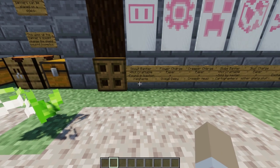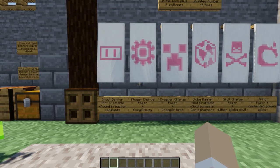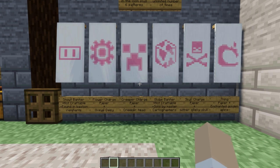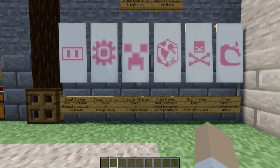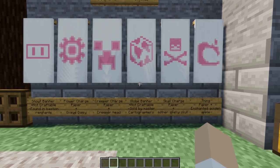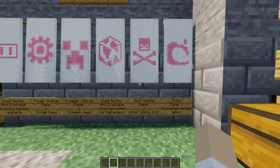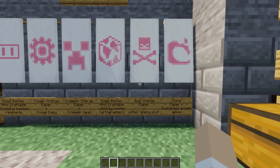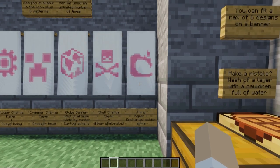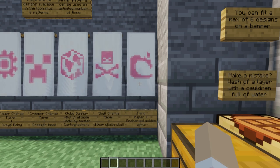Snout banners are not craftable but can be found in bastion remnants. Flower charge banners can be made with paper and an oxeye daisy. Creeper charge can be made with paper and a creeper head. Globe banners are also not craftable but are sold by master cartographers. Skull charge banners are made with paper and a skeleton skull. And the thing which is the old Mojang logo can be crafted with paper and an enchanted golden apple.